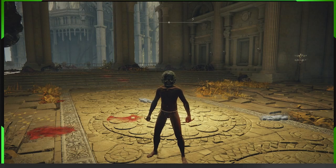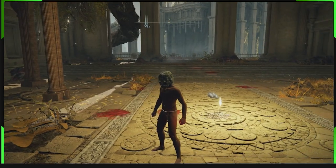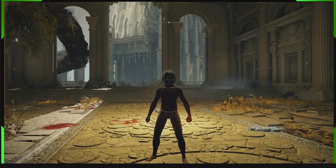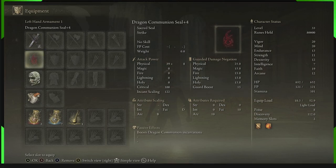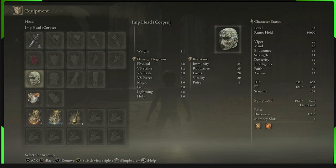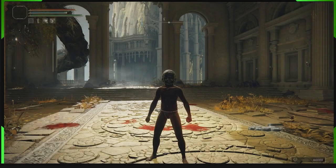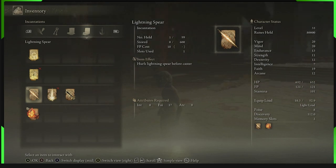Hey guys, B-Man here. Today we've got a full guide for Godfrey, the First Elden Lord. We're going to show you how to get to the boss from the entrance of the city, the first grace, and how to get the items we use. The dragon communication seal is the best seal I found because you can get it early game and it upgrades with somber smithing stones — you can put that to number four. You can also get a helmet in the city that increases your faith.